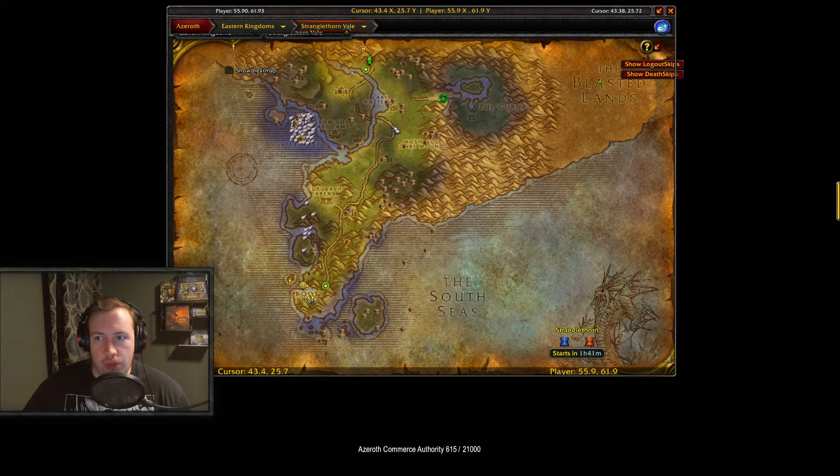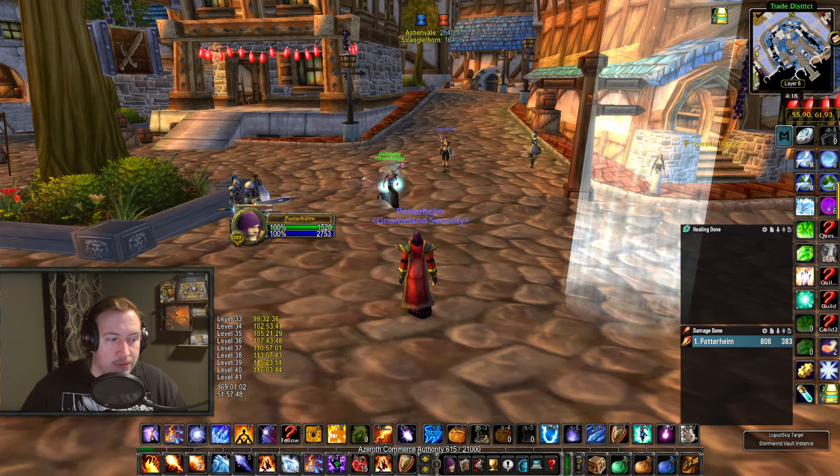I leveled from 30 to 40 doing Scarlet Monastery and found only about 5 supplies total as a 5-man group — that's roughly 1 supply box each for 10 levels. I'm also leveling my hunter right now, and going from 25 to 35 by questing I found a grand total of 3 waylaid supplies in 10 levels. So the way to really get this reputation is by hunting chests. I got 7000 rep in 1 hour — about 9 boxes — by farming chests in that location. The route is absolutely incredible.